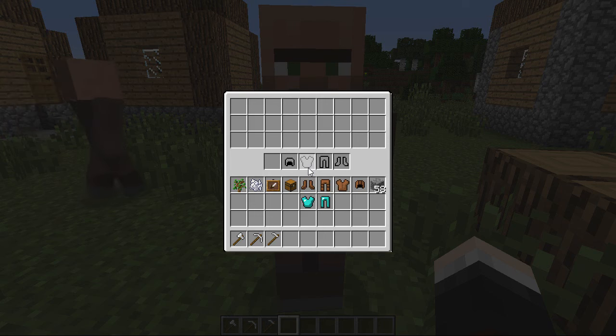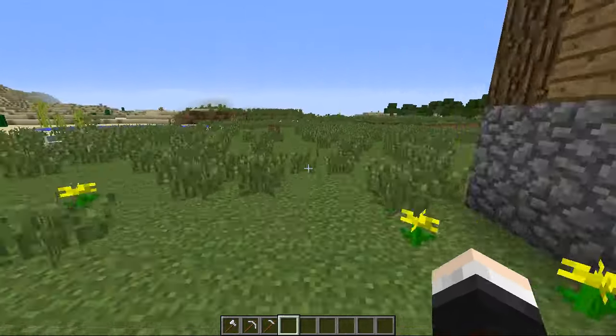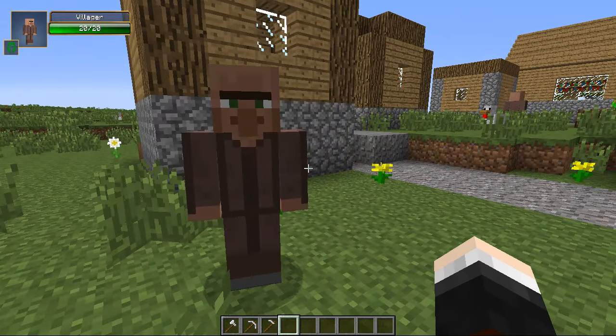The top inventory space here is actually the villager's inventory, so he can now hold a whole chest's worth of stuff. If I put some of this cobblestone in here and then get Kevin to follow me, he's kind of like a walking chest now, which is awesome. So if I get him to stop following and then trade, he can have the cobblestone back — which is really, really handy — and he can also do other things as well.